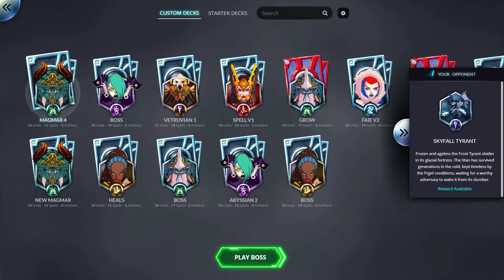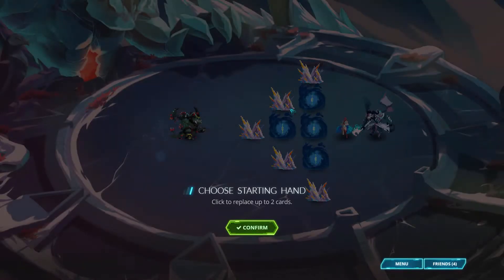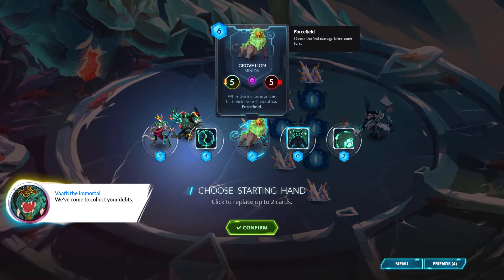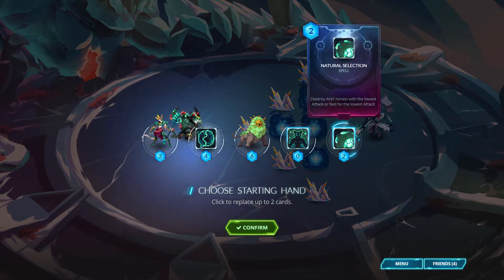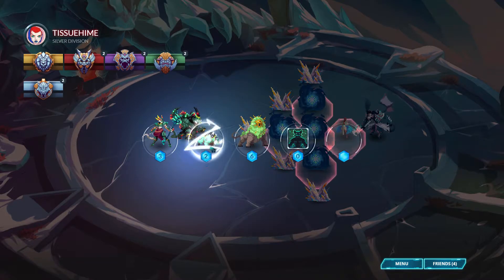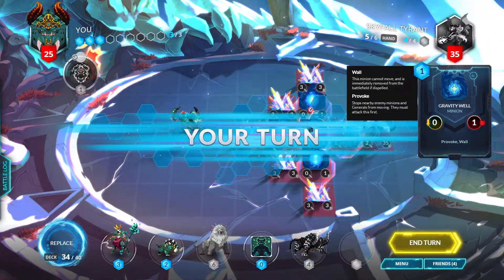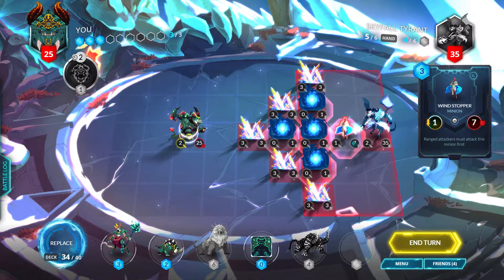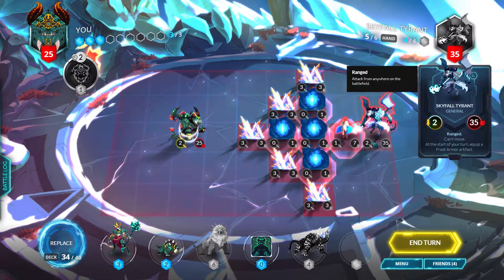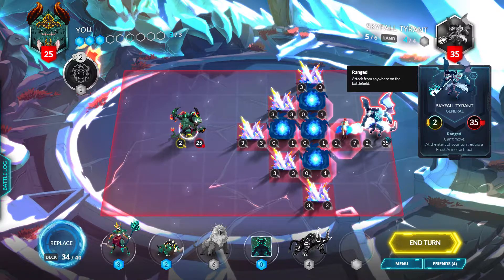I created a boss deck for this Magmar — hopefully it will do the job. Based on the previews it looked really nasty. Let's replace the natural selection and the earth sphere for now because we got a Thunderhorn, so that's good. There's a ranged provoke, but we don't have any range in the deck I believe, and the boss is a 2/3/5 range, can't move.